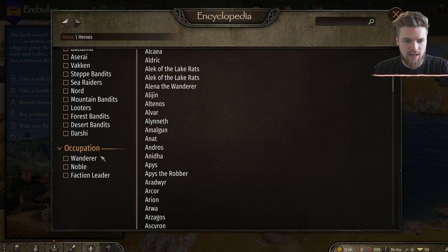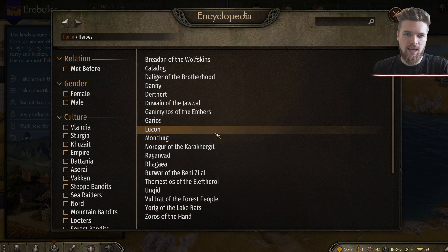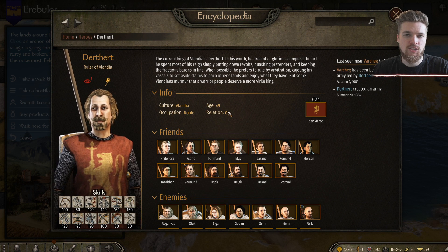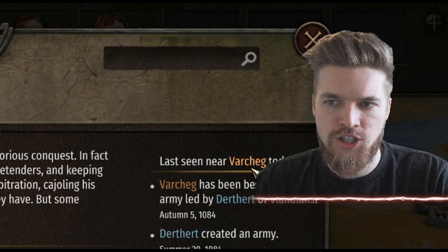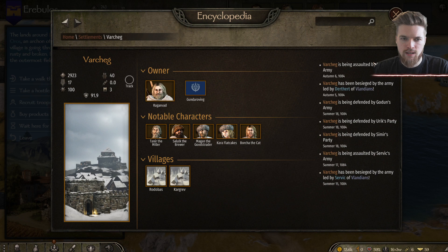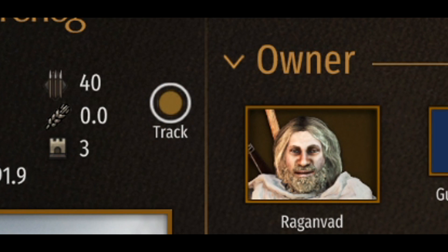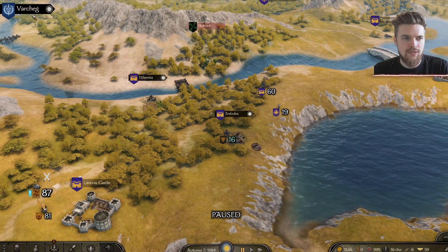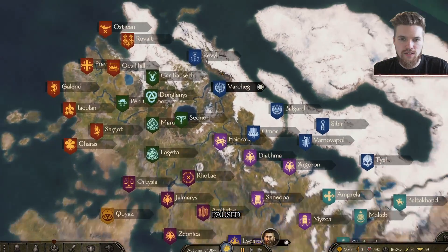Scroll down on the left-hand side and click on 'Faction Leaders.' Most of the people we need to speak to — nobles who know about the Battle of Neretez's Folly — are going to be faction leaders. Click on one, for example Duthurt. It says he was last seen near Varchleg. Click on Varchleg and then press the Track button, and it will highlight that location on the map. If we zoom all the way out, we can see Varchleg is on the other side of the map.